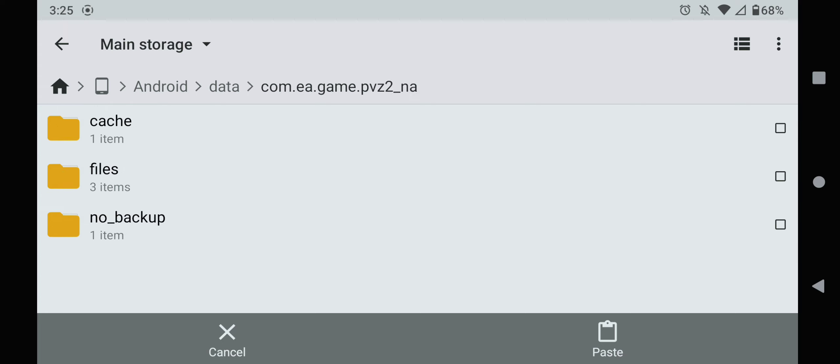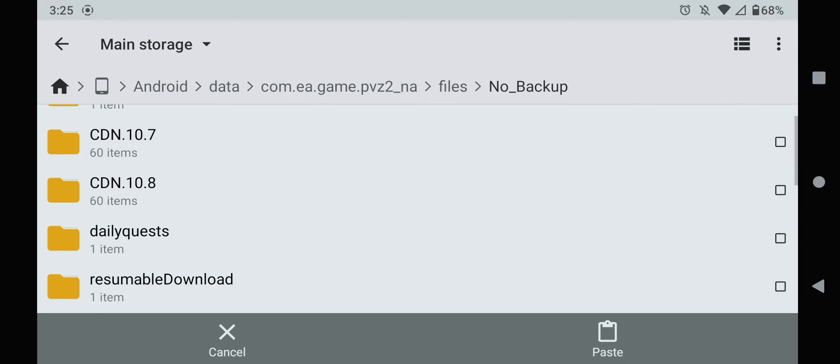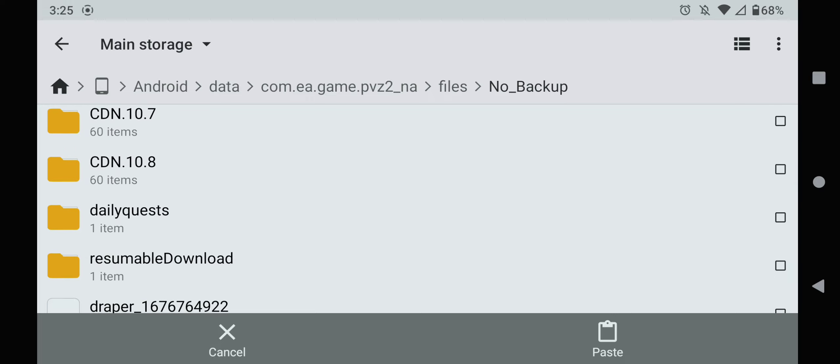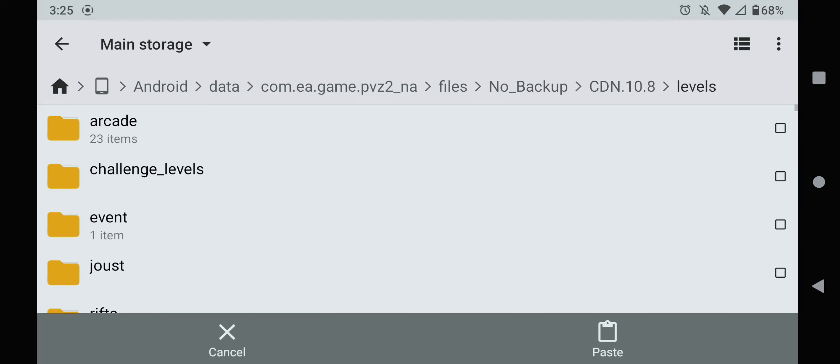Go to files, go to no backup. Then go to your most recent CDN — mine's 10.8 — so you'll want to click on that one. Click on that, go to levels, then paste the file right there.